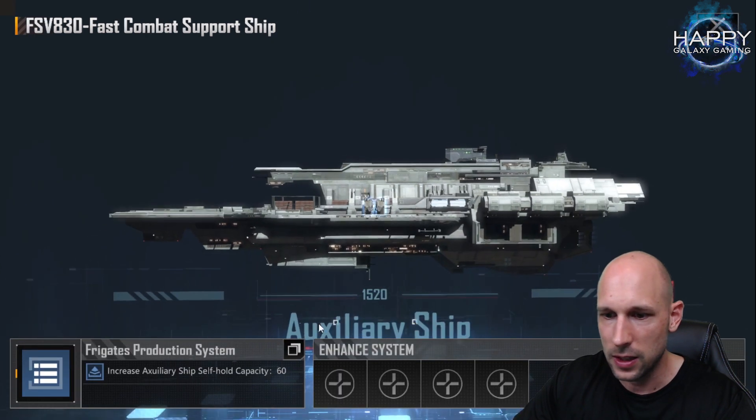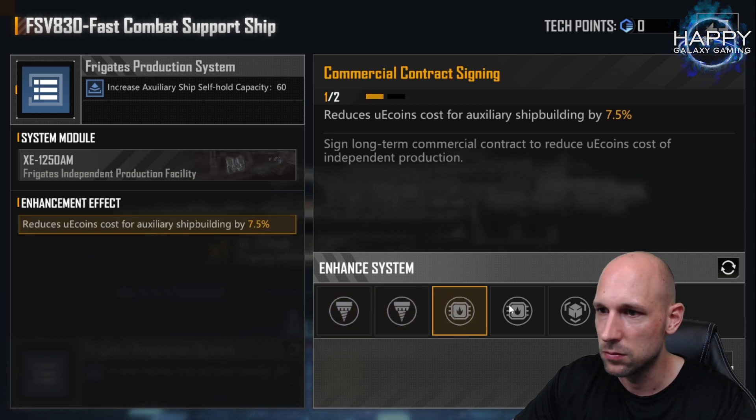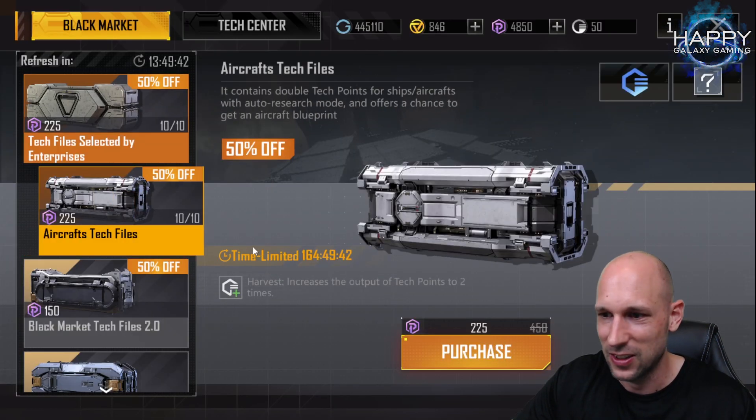Here we do have the frigate production system — we can reduce the cost and everything, with a maximum of comment points owned by the auxiliary ship up to eight. I really need to get one of these.